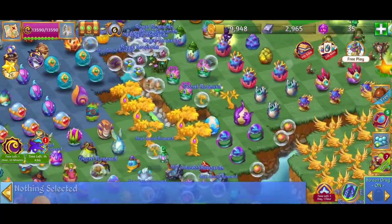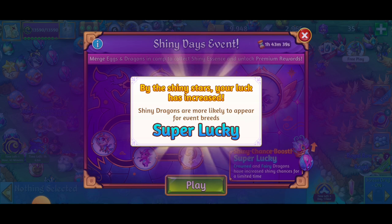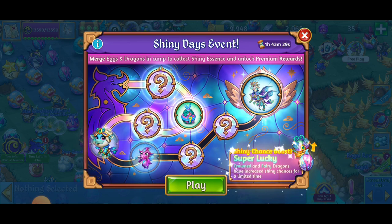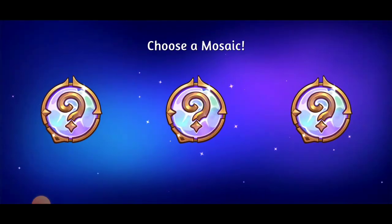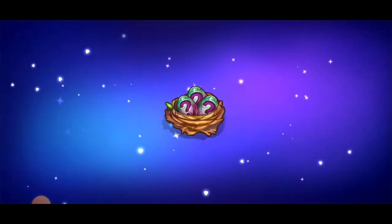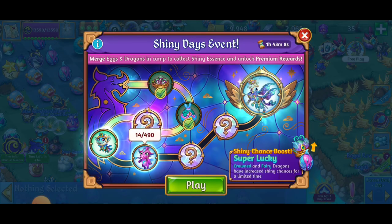Oh, did we get another reward? By the shiny stars, your luck has increased — shiny dragons are more likely to appear for event breeds. Super lucky! Is that because we merged those shinies? Oh very cool. So here was the first reward — choose a mosaic. A mystery Tanzanite nest. I don't know what the other rewards were, but I'll take it.